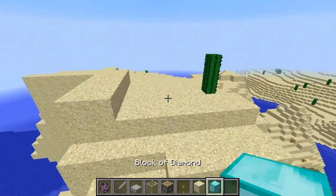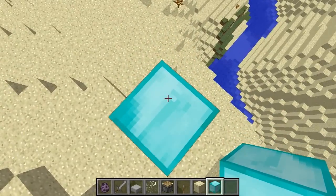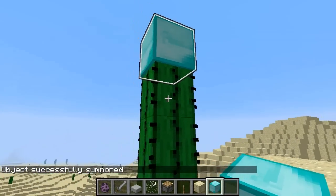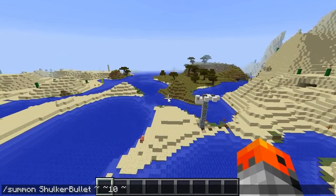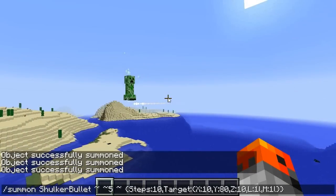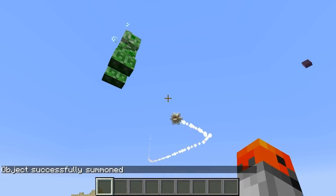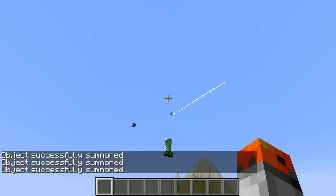You can highlight blocks with Shulkers using this command — it's also going to be in the description. You can summon the projectiles with a command as well, and another cool thing is that you can actually make it target a specific mob, like a creeper in this case. You can also make it target any other mob.